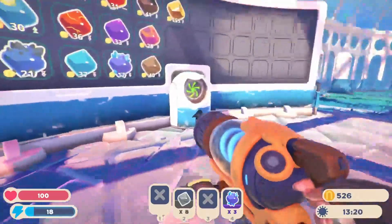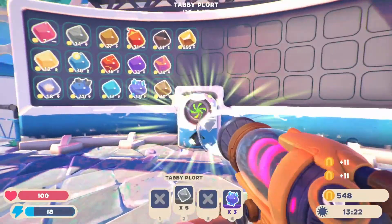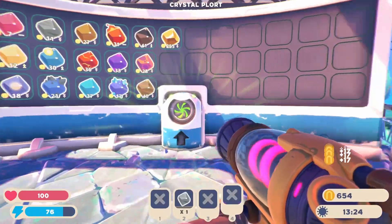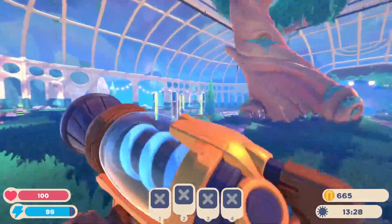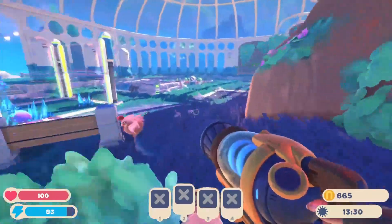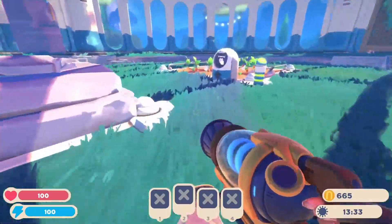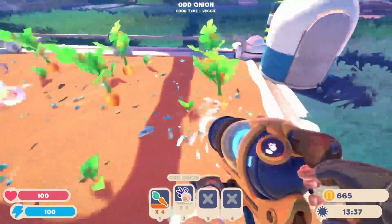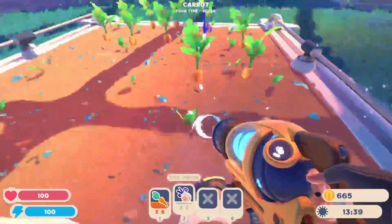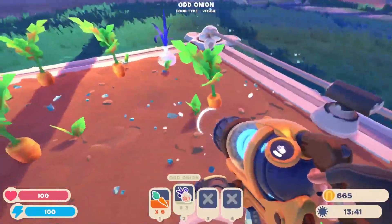We're going to sell the rest of these plorts right now. I've still got one left. Let's go grab these odd onions as well. I can shove them in. I'm not quite sure what happens with this because it looks like it might be like a random chance — there's also carrots in here, which I don't particularly want. I want the onions.